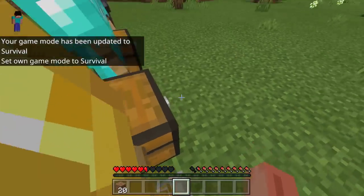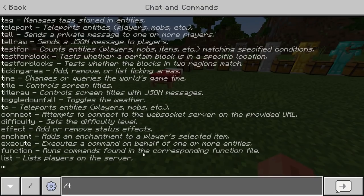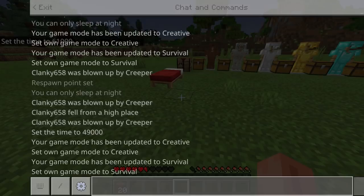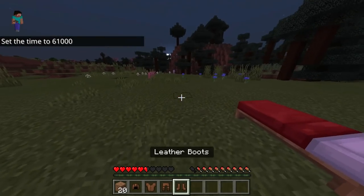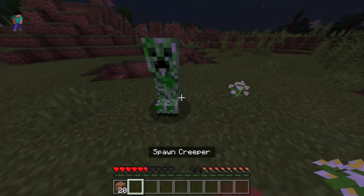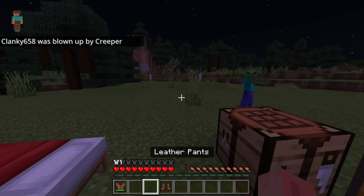Now let's try the armor versus some zombies because we need to try it with some zombies. It needs to be nighttime now. Time set night — there we go. Let's take the leather armor right here. We need a creeper — wait, there's actually a zombie right here, so we can get the zombie test going already.